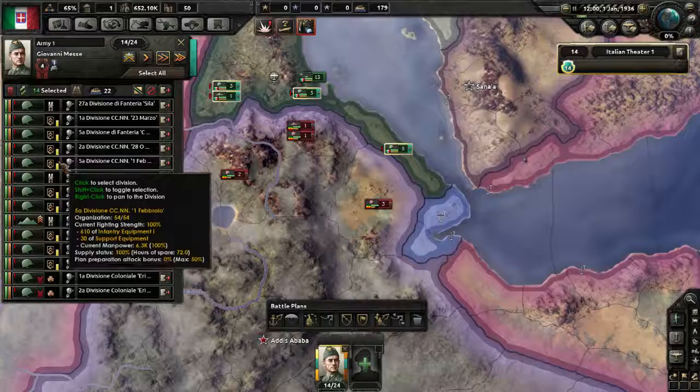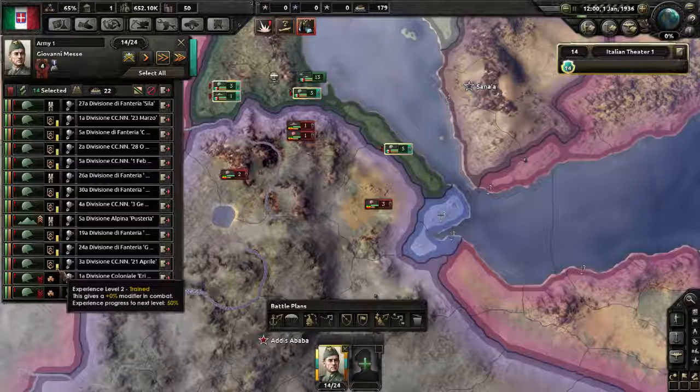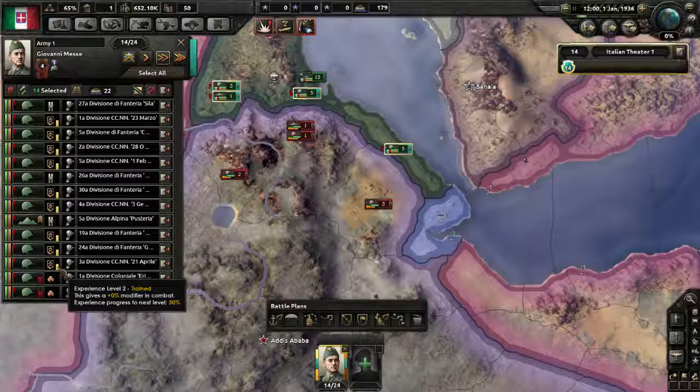After training level we've got the yellow bar — this denotes experience gained toward the next level. These trained divisions are halfway toward reaching regular, meaning they're halfway to getting an extra combat bonus. Experience can rise in combat but will drop when you take casualties, because new replacement men are essentially greenhorns.